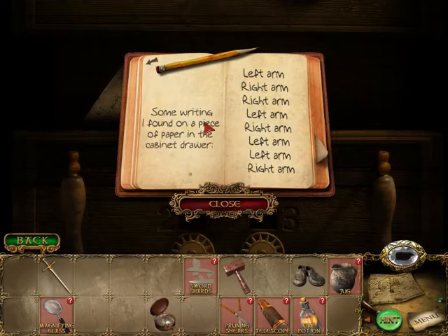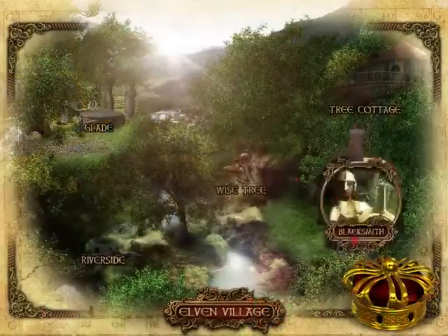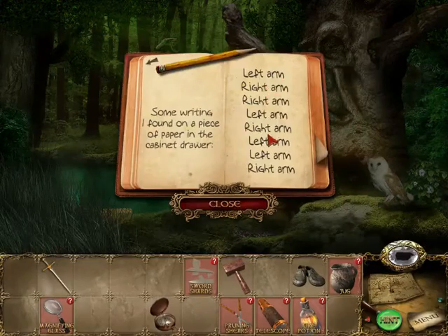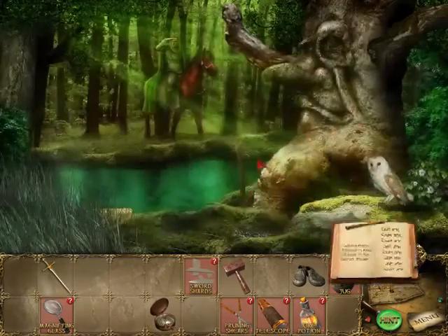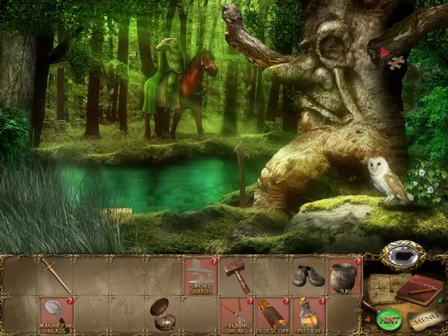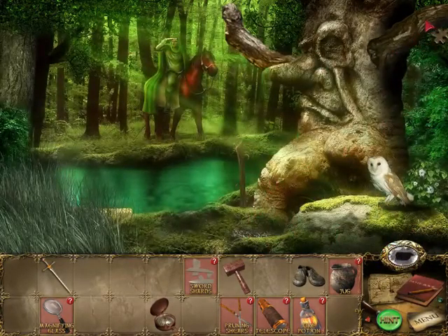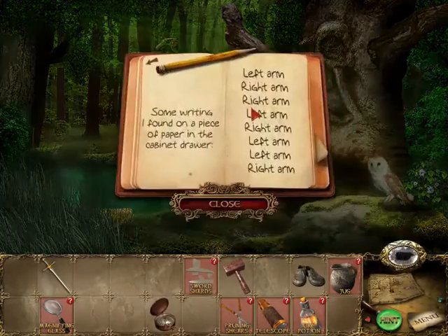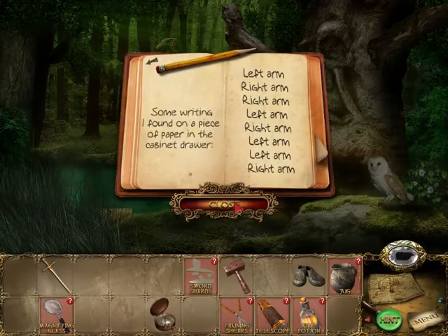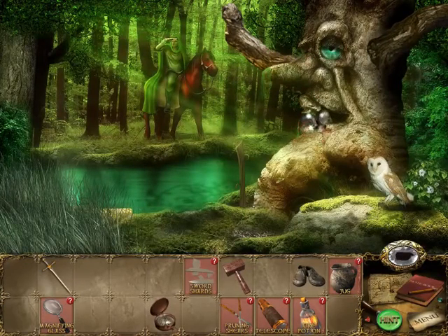I found a piece of paper in the cabinet: left, right, right, left, right, left, left, right. Let's go to the white street. Left, right, right, left. Wait a minute — I remember this one is tricky. You usually think this is the one on the left and this is the one on the right — nope. It's the left of the tree, not your left. It's the left of the tree, so it's actually this one. Left, right, right, left, then right, left, left, right. It's complicated, but that's right — it's the left of the tree, not your left.